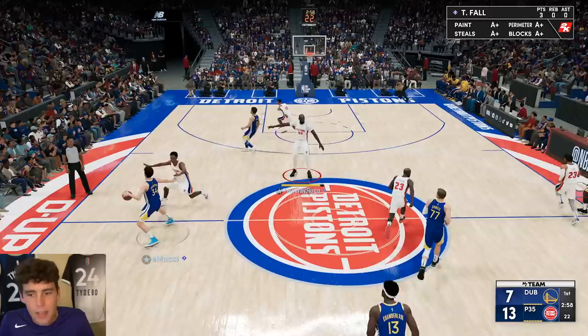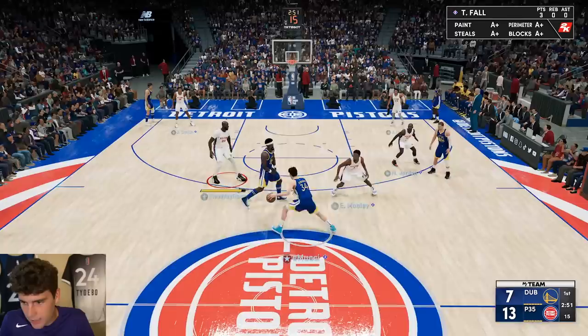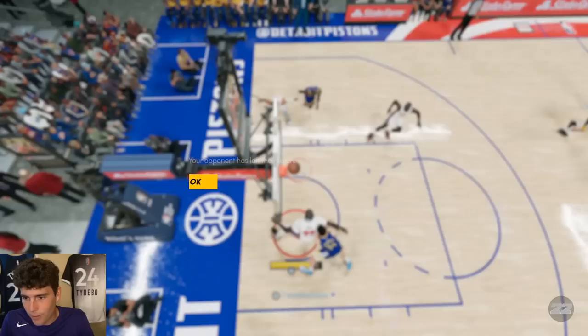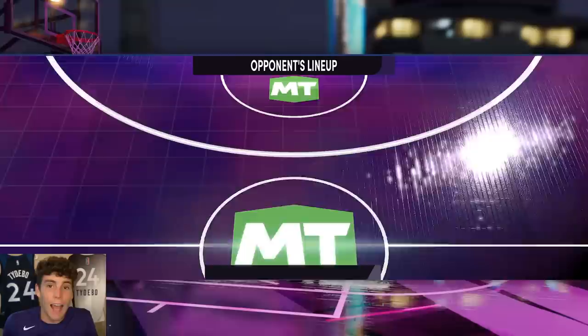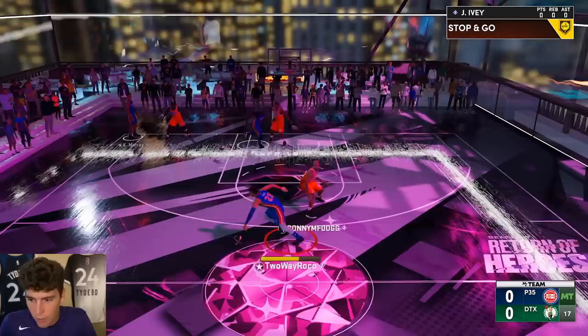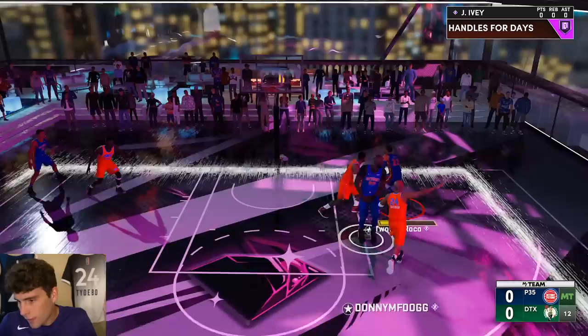Mobley is not a guy you want to mess with. Chet might make a few plays, but to attack Mobley on a consistent basis seems kind of crazy. You might be looking at one of the most fun cards to use in the entire game. As far as fun TTO cards in MyTeam — I know he's 60K — I think Jaden Ivey's gonna be up there. I seriously think this card is gonna be next level. Look at him, he's moving, he's grooving, basically doing what he wants out here.